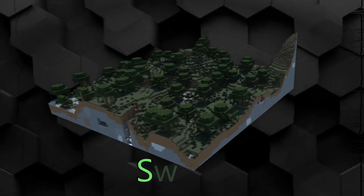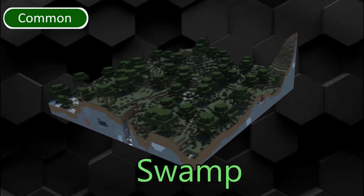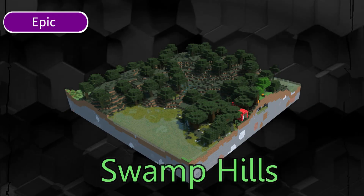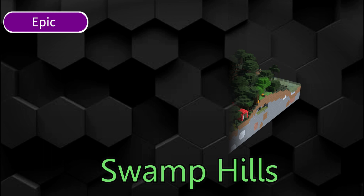Swamp is a common biome where slimes and witches can spawn. Due to its green and brown grass and water color, it is not a good biome to build in. Swamp Hills is a swamp variation where witch huts only spawn in Bedrock Edition. Fossils can spawn here.